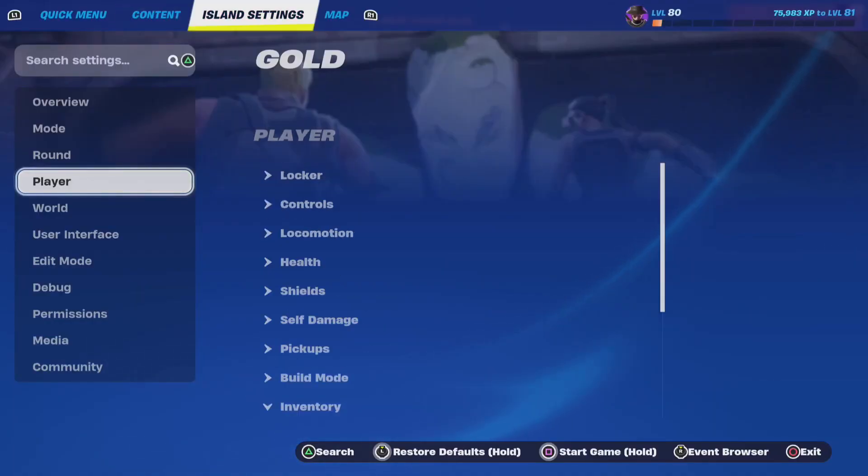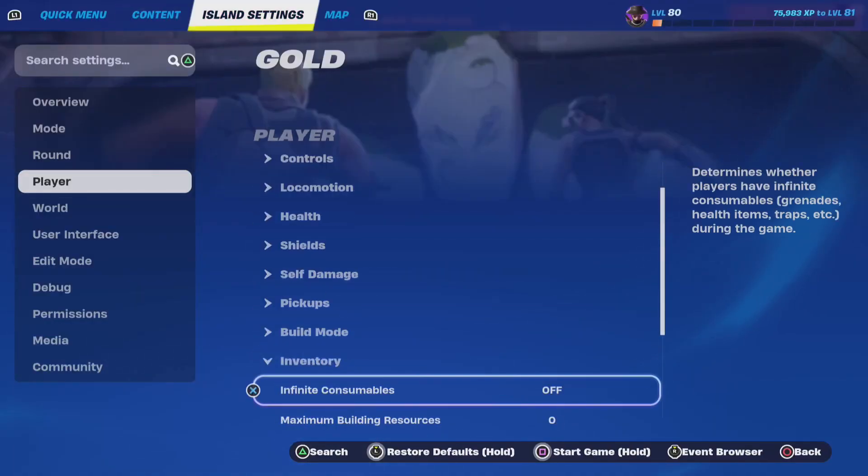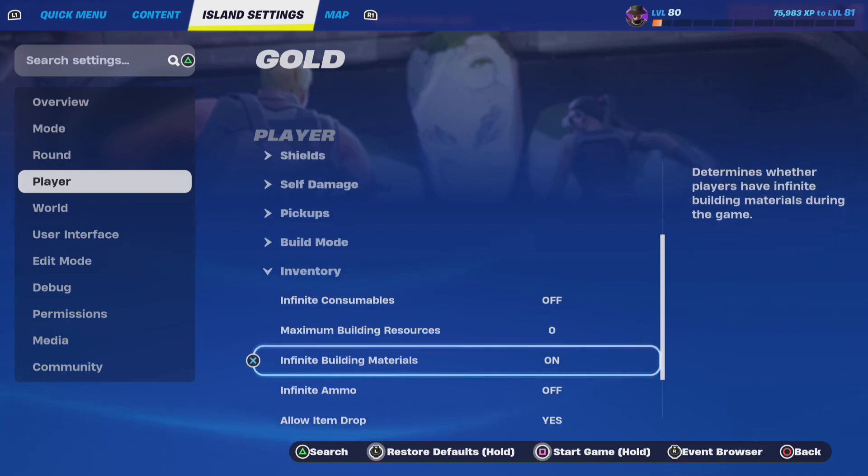Now go to Players, right? And basically go to Inventories. And when you do, make sure you turn Infinite Building Material off, right? Because it's the main key thing you need to do. Turn that thing off.